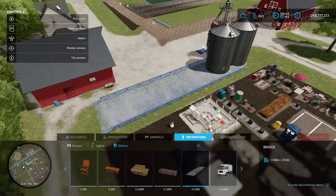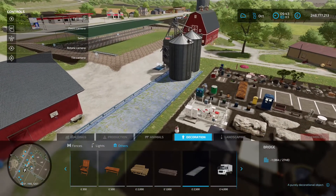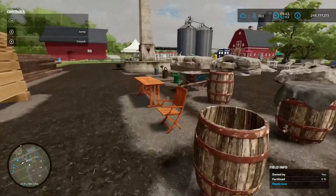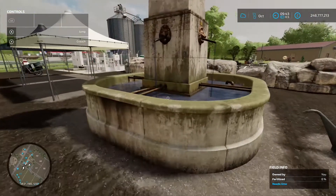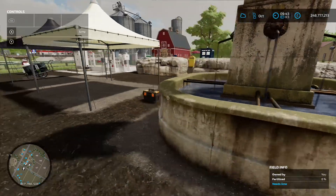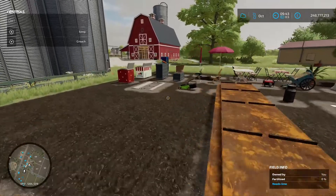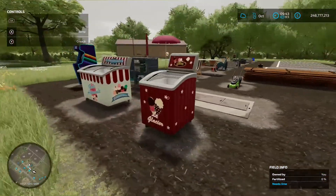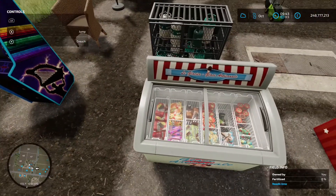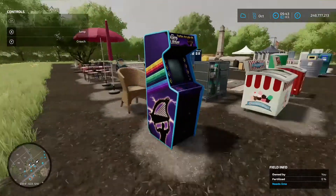There is loads there, absolutely loads to choose from to decorate your farm. It does contain that bridge - I've just placed it down for fun. The water fountain is a nice decorative option. You can grab an ice cream from the freezer, or have a game on the old arcade box. Alien Gym does some brilliant stuff.